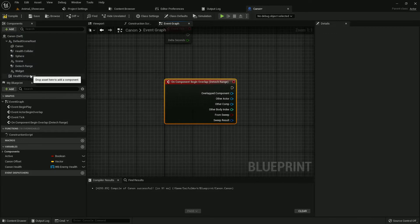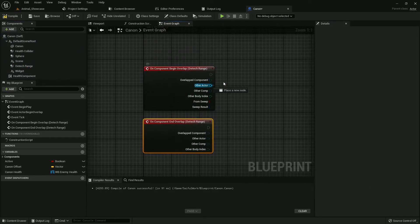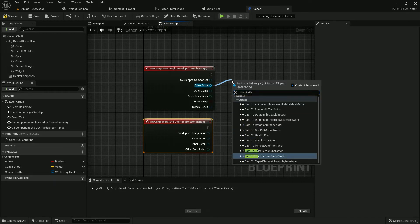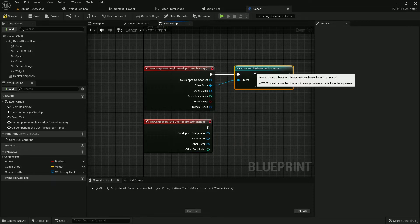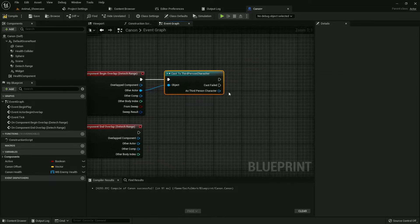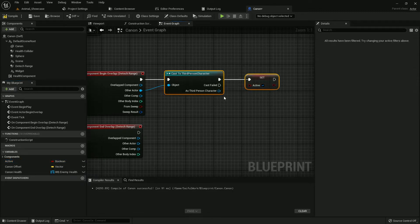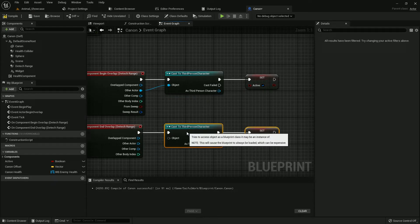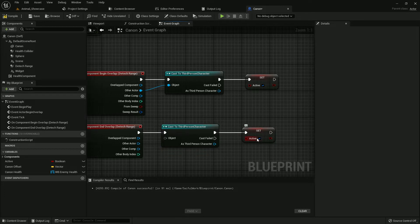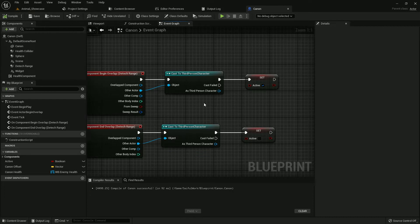Select the Range collision. On 'On Component Begin Overlap' and 'On Component End Overlap', I must cast to my Third Person Character — choose your own character name. From there I set the Active variable to True on begin overlap, then copy-paste and untick it for end overlap. Compile and save.